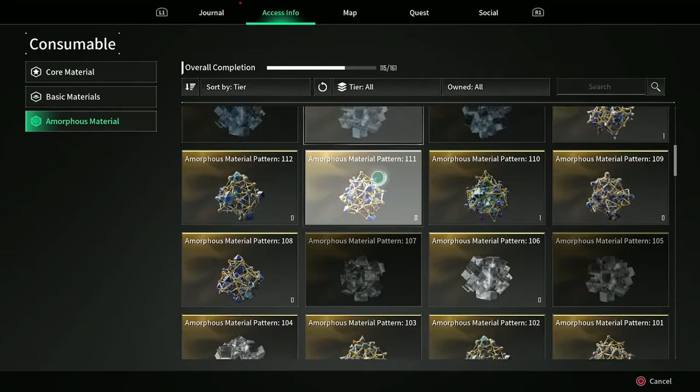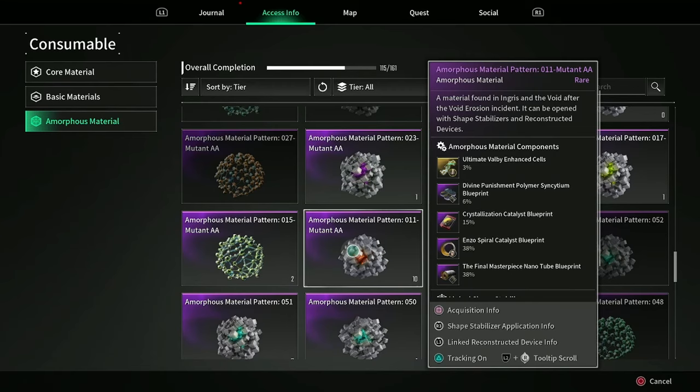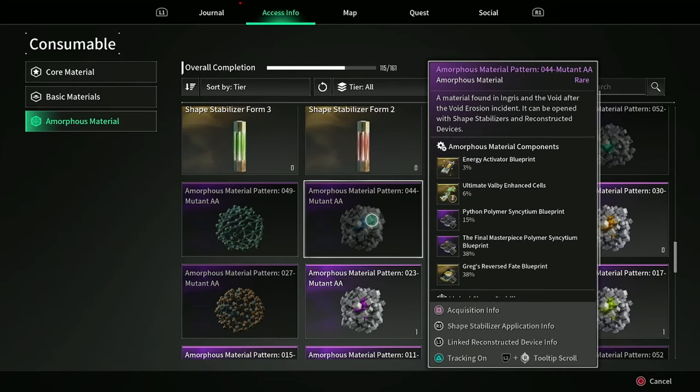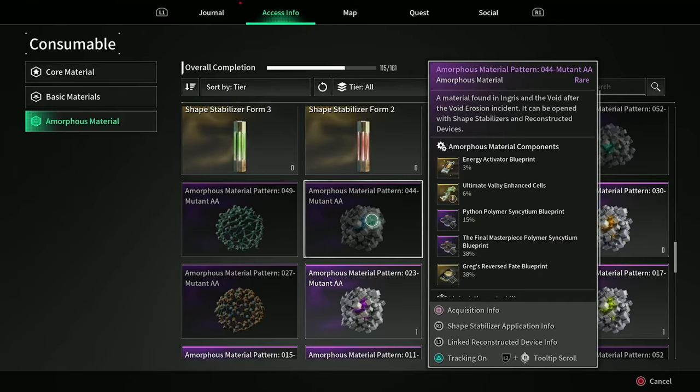If you don't want to do Frostwalker, you have a few other options. You can do Amorphous Material Pattern 11 Mutant AA for a 3% chance at the enhanced cells, acquired via Sterile Lands Block Kuiper Mining special operations mission. Or you can do Pattern 44 Mutant AA for a 6% chance at the ultimate Valby cells, acquired from the Hagios Normal Old Mystery Dungeon. Ultimately, I still think ultimate Valby is one of the easiest to get, and with Frostwalker's nerf most pieces come from outposts, so it's manageable — especially in pub groups. Farm for whichever ultimate you want and you'll get the quest done at the same time.